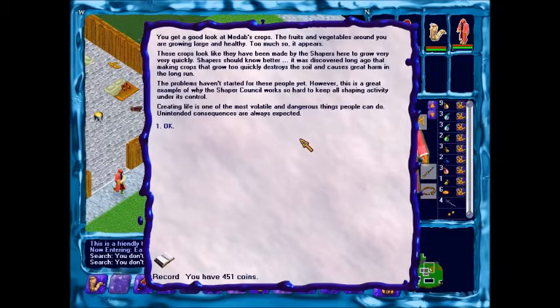You get a good look at Medapp's crops. The fruit and vegetables around here are growing large and healthy, too much so it appears. These crops look like they have been made by the Shaper here to grow very, very quickly. Shapers should know better. It was just so long ago that crops that grow too quickly destroy the soil and cause great harm in the long run.